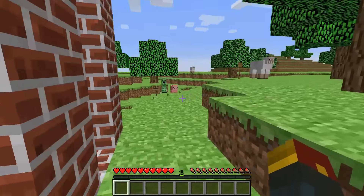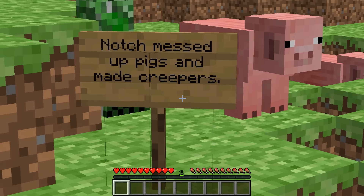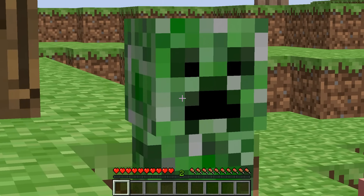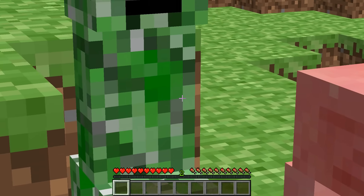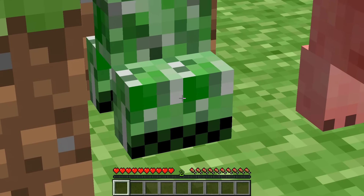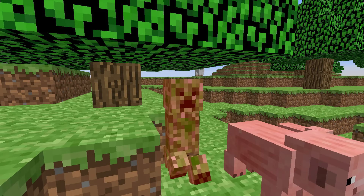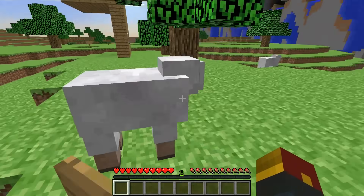Notch accidentally messed up pigs and that is what formed creepers. He was originally trying to make a pig, and instead of making the body sideways it ended up vertical by mistake. And if you notice, that's why creepers have very similar looking big feet to pigs — you hear that, pig? You were supposed to be a pig! Sheep were added as well.